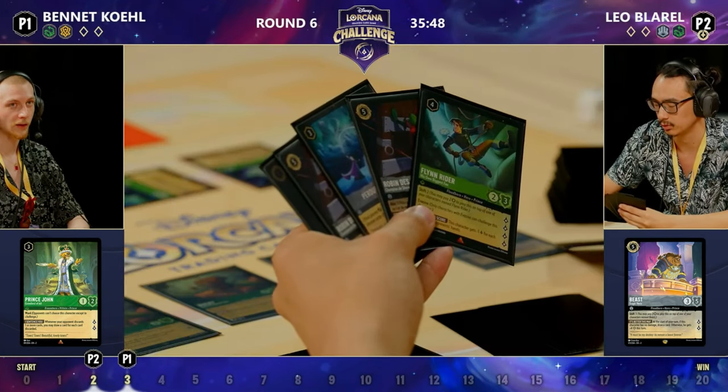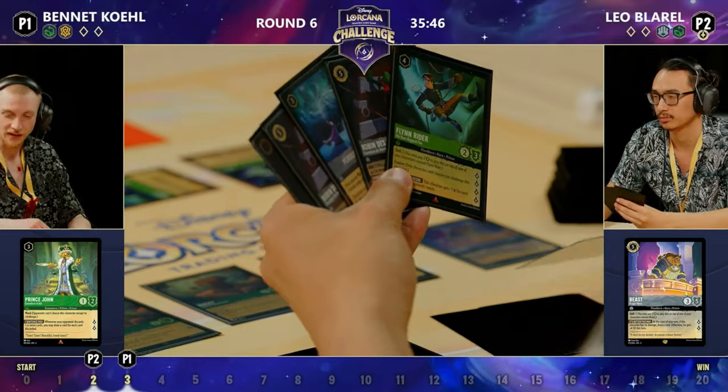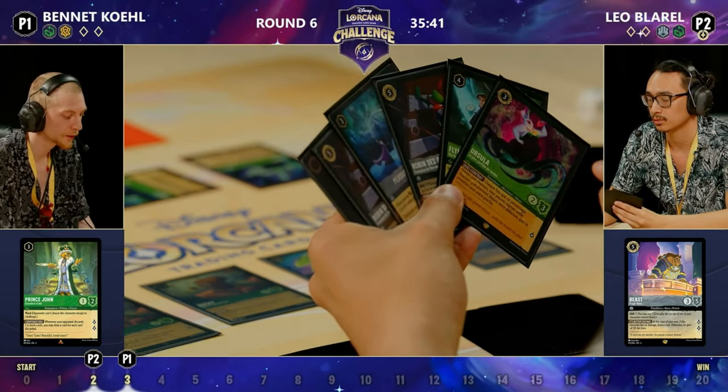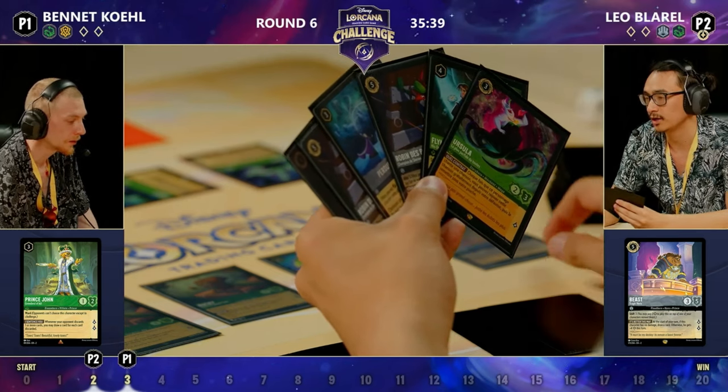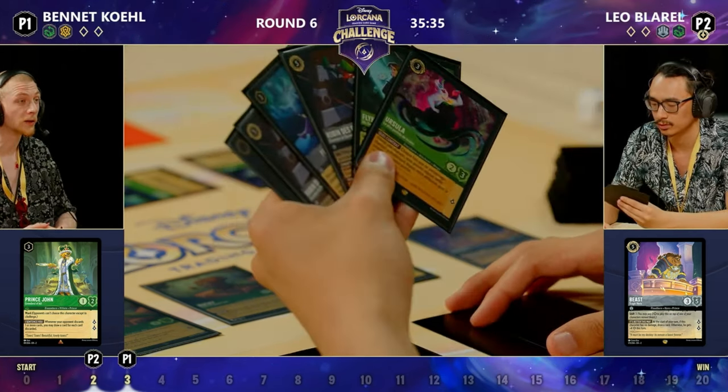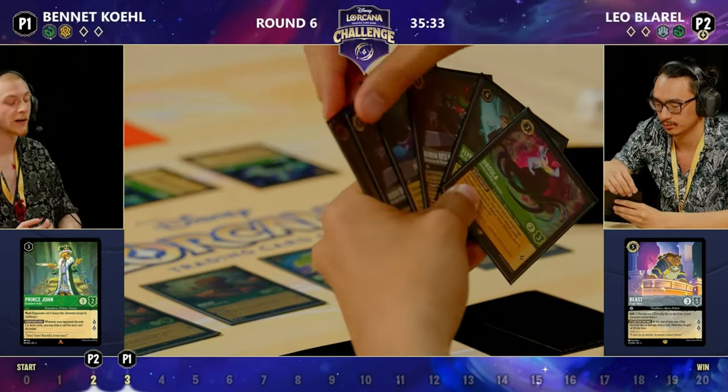That could be game-changing, although Leo has built up a really nice hand. Unfortunately if Bennett is able to wash away the current field, Leo's looking like he's going to be able to immediately re-establish — he's got a couple copies of Robin Hood, Flynn Rider, Ursula Deceiver. Bennett's got a lot of catching up to do.